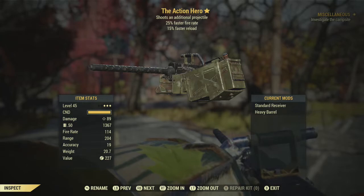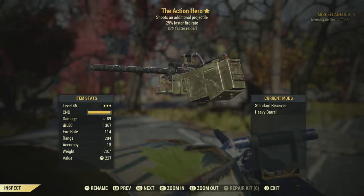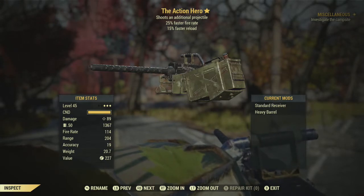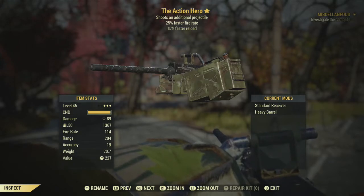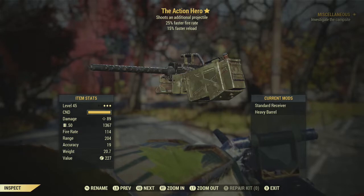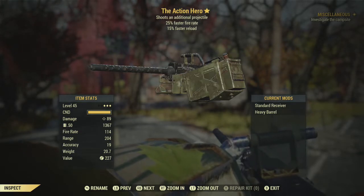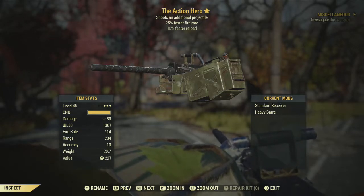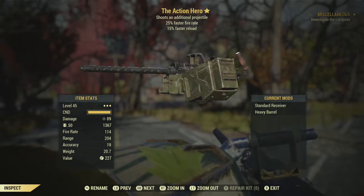I'm somewhat specced into it — I have Bloody Mess at level two, all three Heavy Gunner perks (two at level two, one at level one), Lock and Load for additional reload speed, and the reload perk in Luck. You can boost reload speed even further with Speed Demon to get it almost instant.